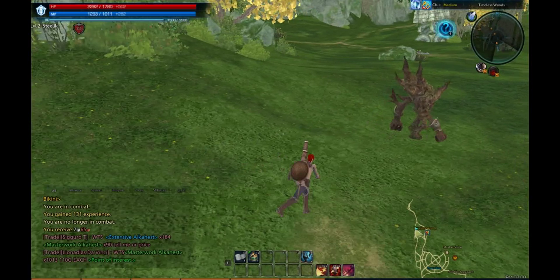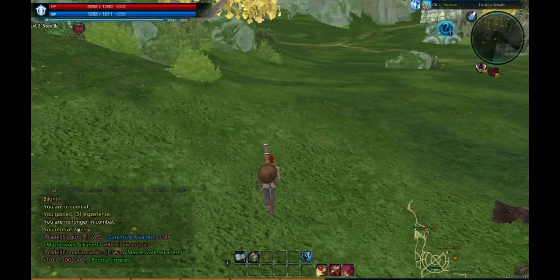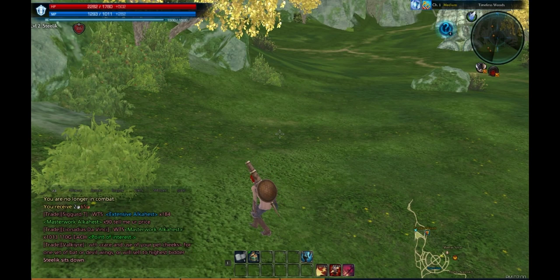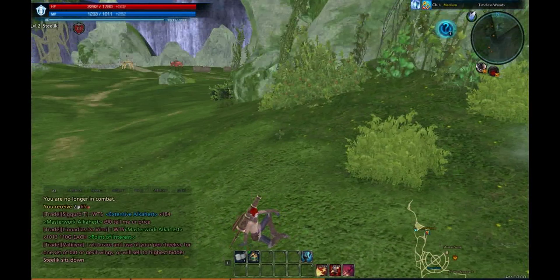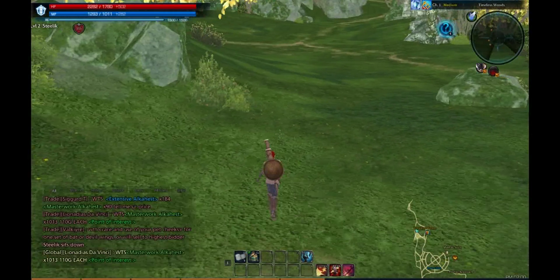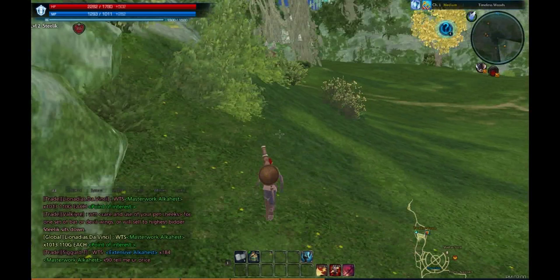One feature I like about the game is the commands or the emotes. I really like the sit emote. Type in slash sit — there you go. If you pick up a campfire, put a campfire down and just hang out with your friends. Sing kumbaya. Whatever you want to do.